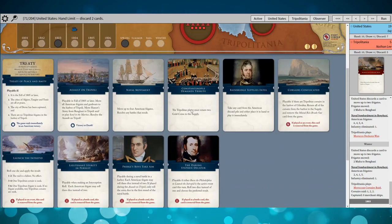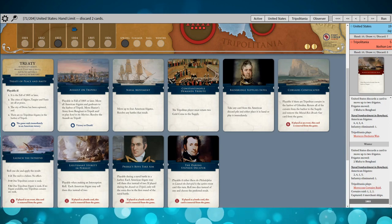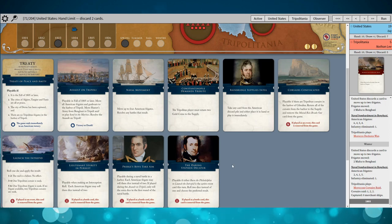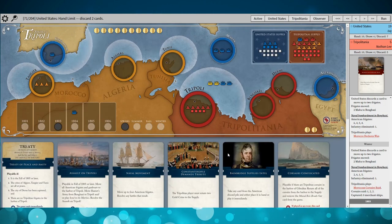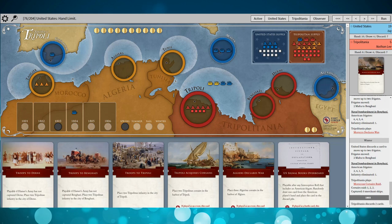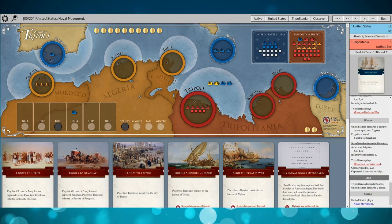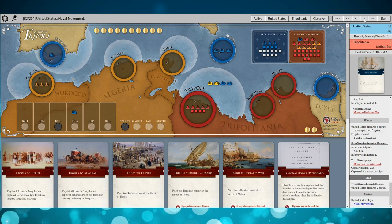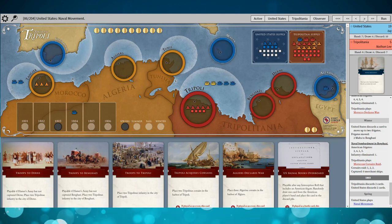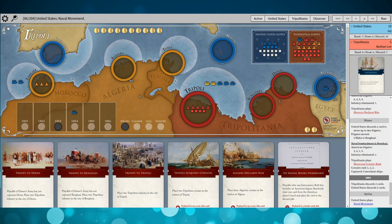I don't have any cards to actually send a raiding party from Algiers, but I'm waiting for the Tunis Declares War card. Overall I'm happy with my hand. The U.S. has Launch the Intrepid, Corsairs Confiscated which is useless now, and Assault on Tripoli which is useless for now. Having Constantinople and Opal Demands Tribute in hand is useful just to take the pressure off. Both sides discard down, and Naval Movement is the first U.S. play to blockade Tangier and Tripoli, setting up for Hammett's Army next year.